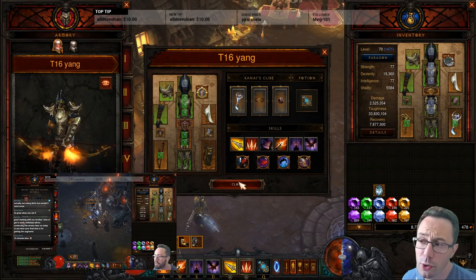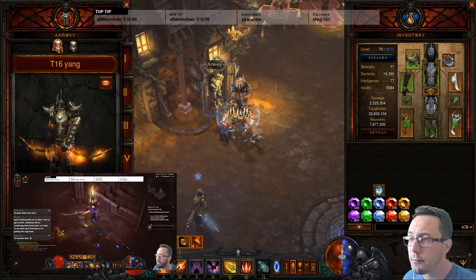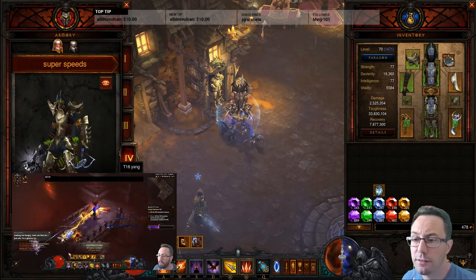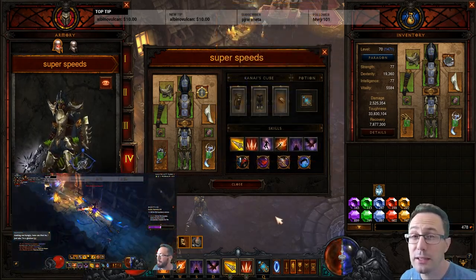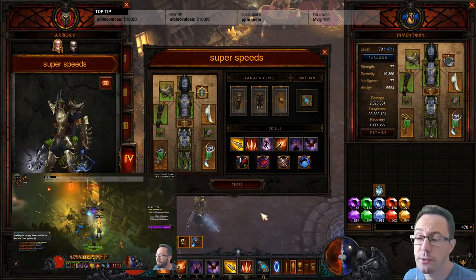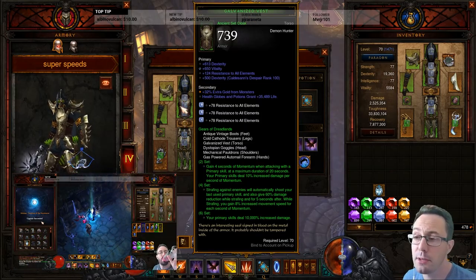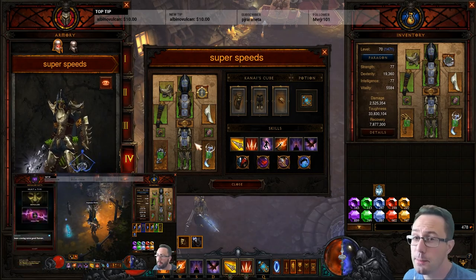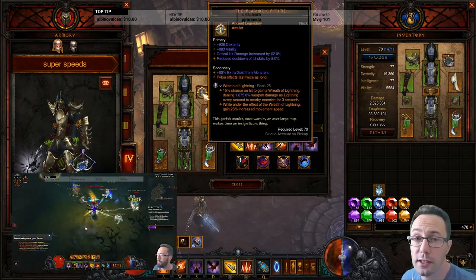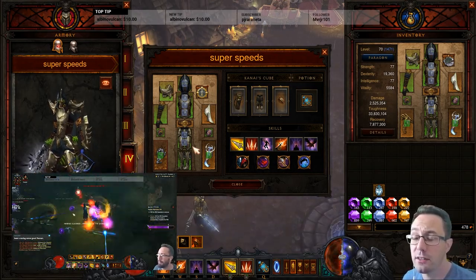Getting the keys should take about 10–15 minutes depending on how quick your build is. After that, I'd recommend switching to a build that concentrates 100% on move speed. The first time I did this, we ran on GR85, keeping some toughness pieces with all-resist gems. The idea is for this build to be as fast as humanly possible — we're trying to clear these rifts in like 90 seconds.